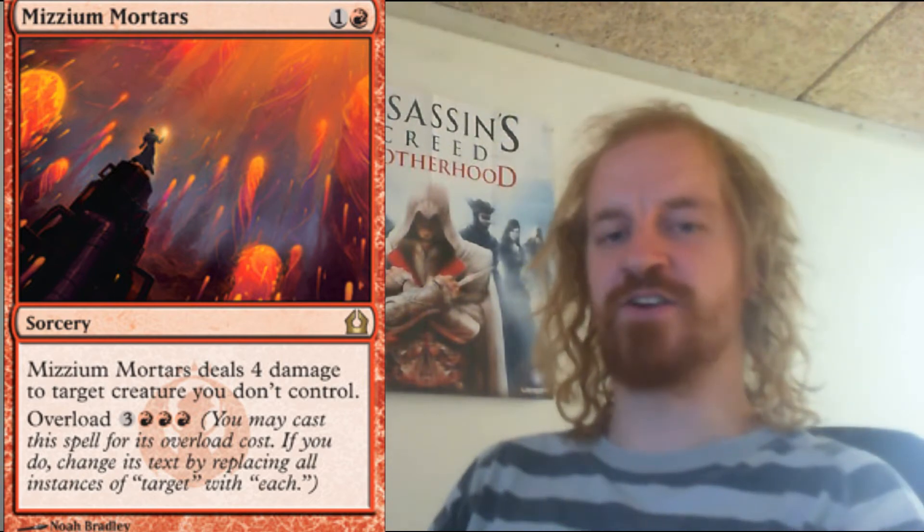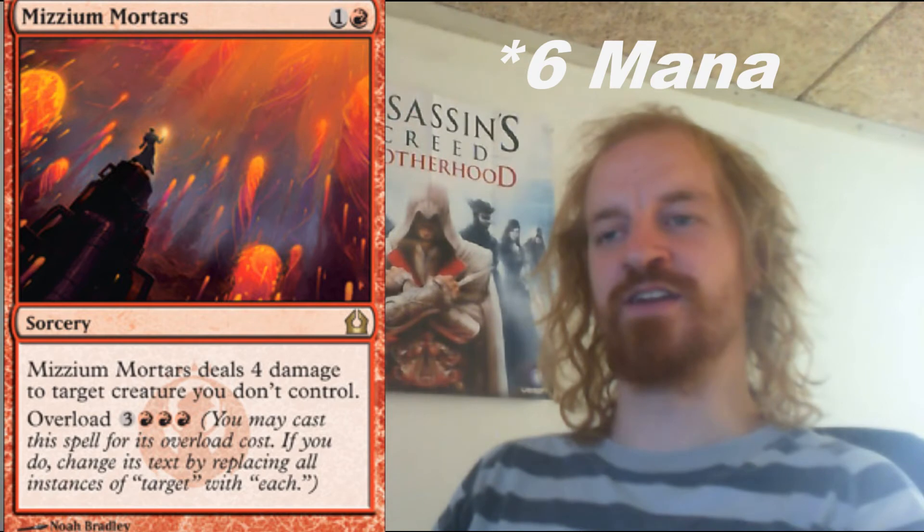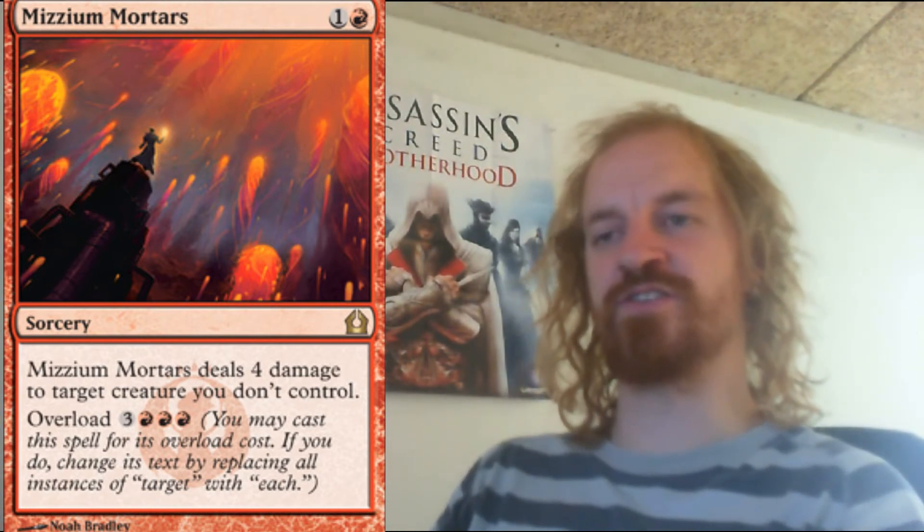Mizzium Mortars is a red sorcery card which costs you 2 mana to cast. It deals 4 damage to target creature you don't control. It has the overload mechanic, so you can pay 5 mana and exchange 'target' with 'each,' meaning you deal 4 damage to each creature you don't control. I really like the overload mechanic but it seems like such a powerful effect that you have to pay a lot of mana for it.